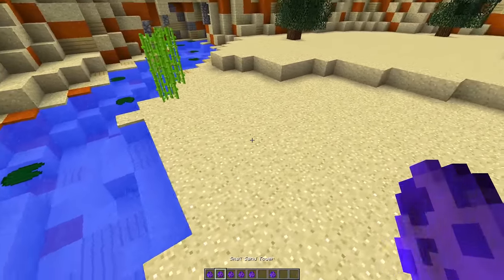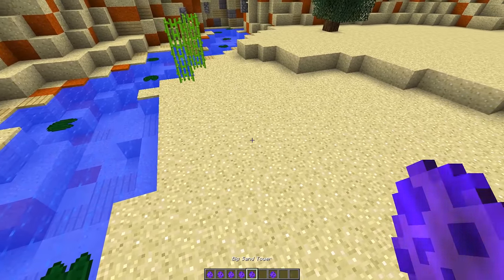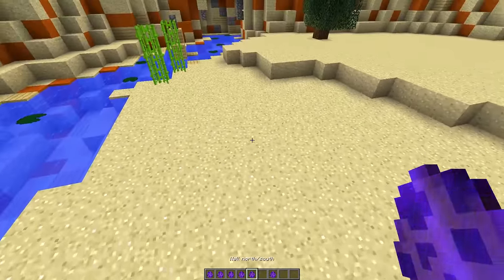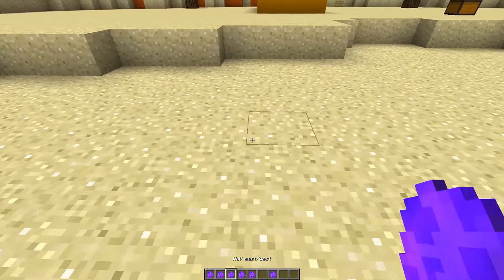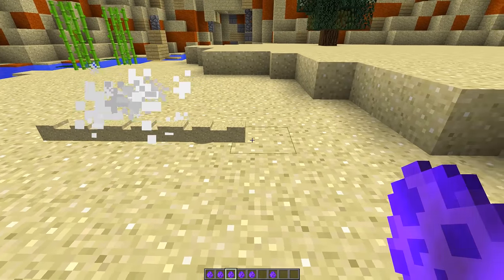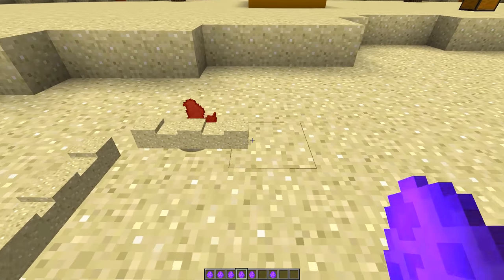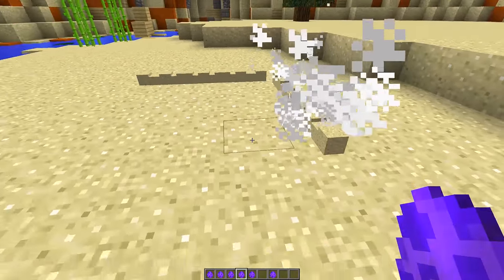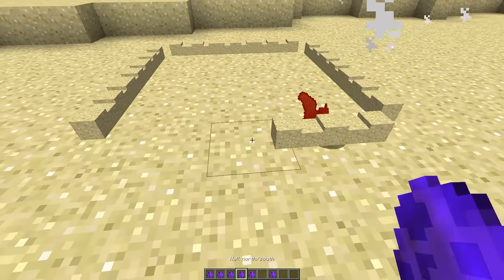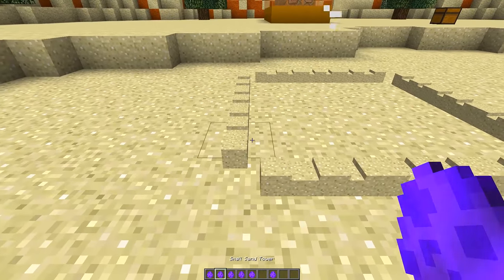With these towers we've got a wall east and west, a wall north and south, and also a big sandcastle tower. With these we can make our own sandcastles. So if I place this down we have a wall there, and we can join these up as long as we want. Let's join this up over here and make that as big as we want, then put another wall going around here and join them all together.